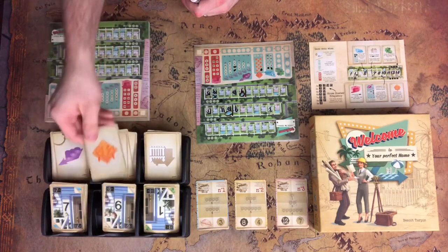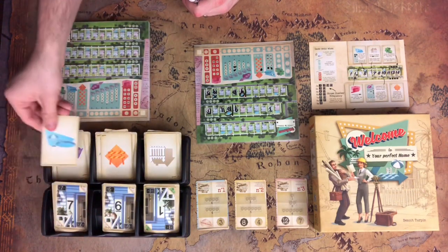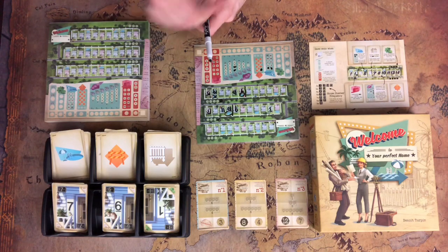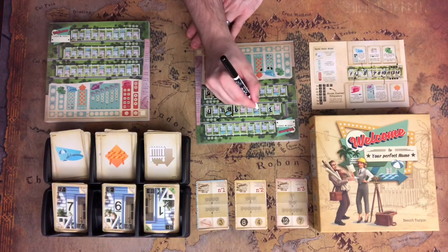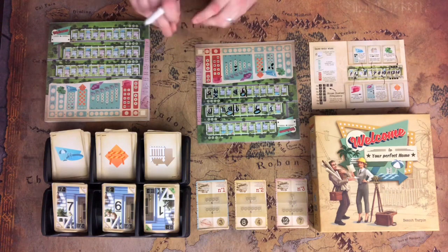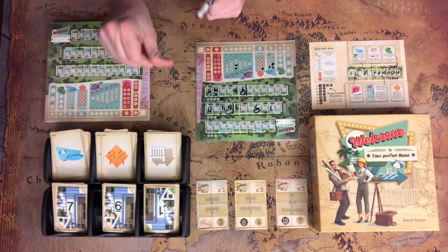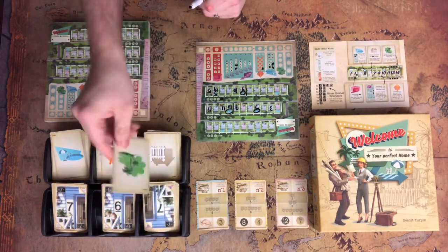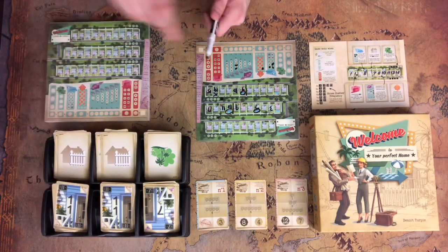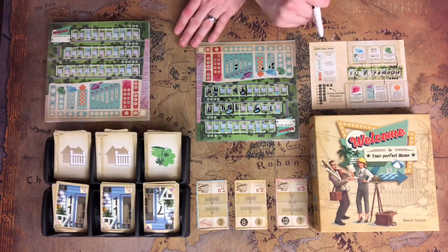We've got a one fence, a six temp agency, and a seven pool. Not particularly useful, but I can put the seven pool here. If I want to, I can use bizes to fill in those gaps. We have a seven park, an 11 fence, and another 11 fence — those 11 fences are just all over the place. Let's go ahead and put the 11 fence right there.